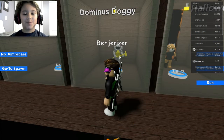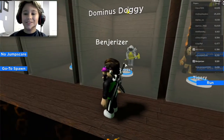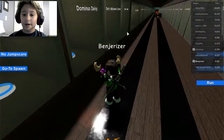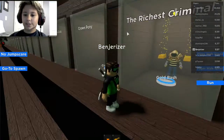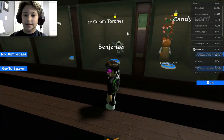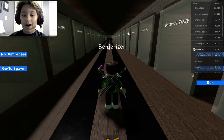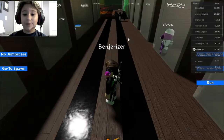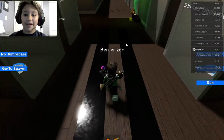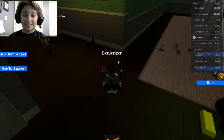Hi everybody, my name is Ben Dreiser and welcome back to my channel. Today we are playing more Roblox Piggy RP 2 and I'm going to be showing you guys how to unlock the Dominus Doggy, the Richest Criminal, and Rusty Skelly — those are the three skins. If you guys enjoy this video, make sure to leave a like and subscribe. Guys, we hit 200 subscribers — thank you guys so much for that. It is insane how fast we hit it.